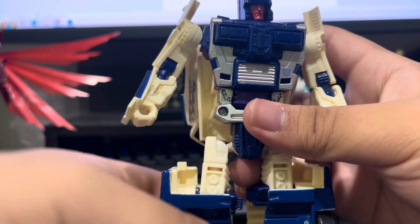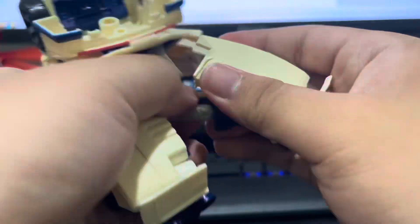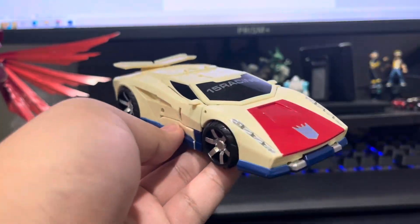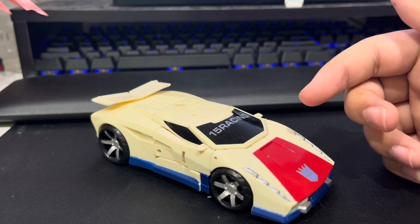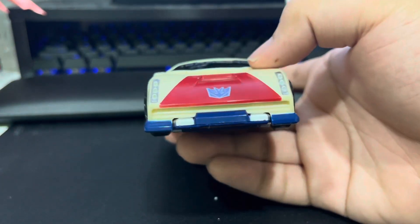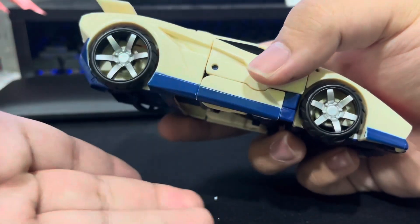Time for transformation. The conversion is nothing to write home about — it's just simple. But the result is admittedly stunning. It resembles the Countach at the back, but the front is more like a combination of that car and the Diablo. I really like this dip here and the wheels — they feel like something Lamborghini would actually design.